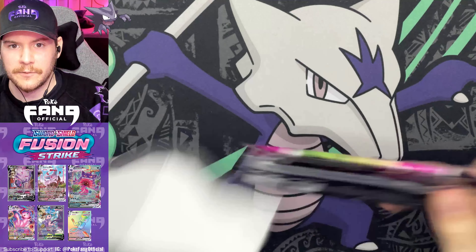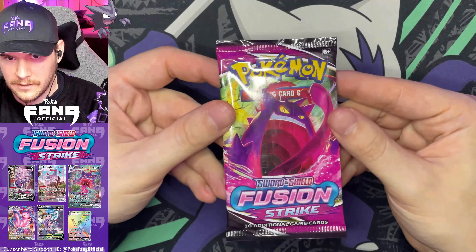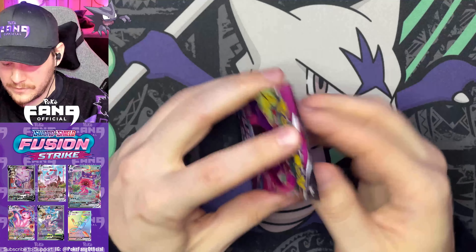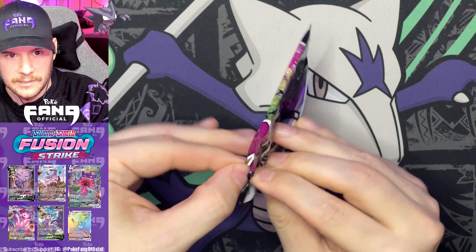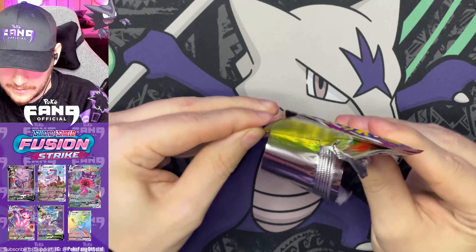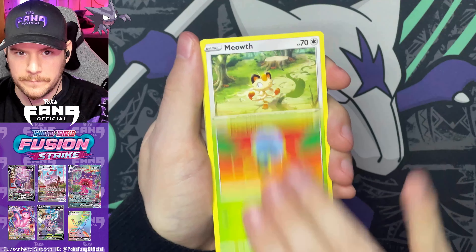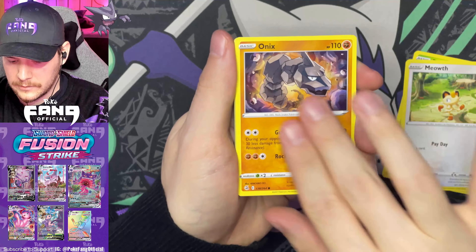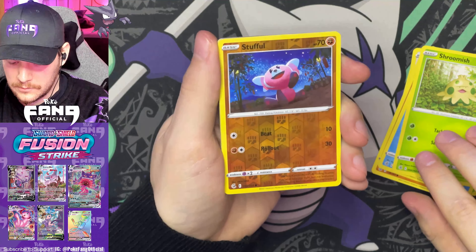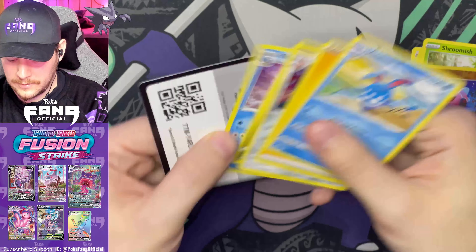I got a Gengar pack. I was going to say this would be our last pack — this one's a Gengar pack, and I do have my Gengar shirt. Let's see, have the stars aligned for us to get this Gengar Alt Art? I'll take the regular Gengar at this point. We've got Spinarak, Meowth, Onix, Togepi, Shroomish, Stufful Reverse, and Azumarill Non-Holo.